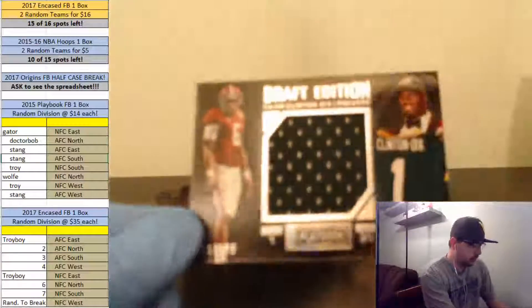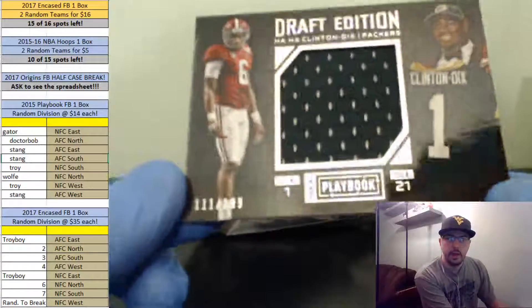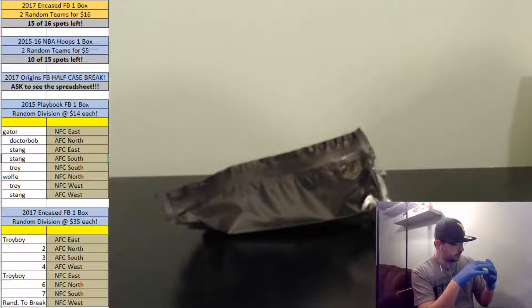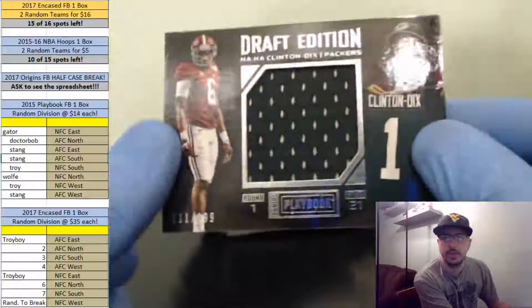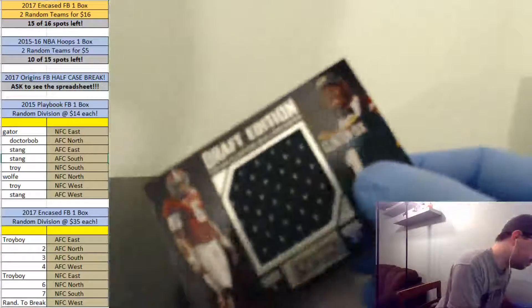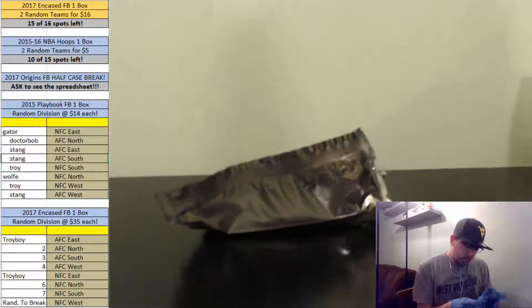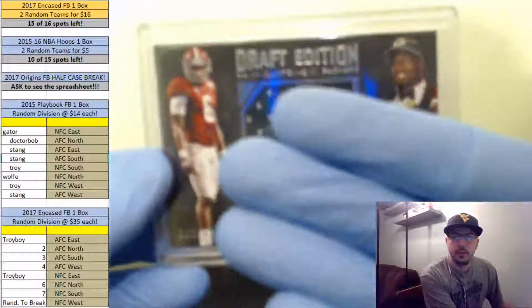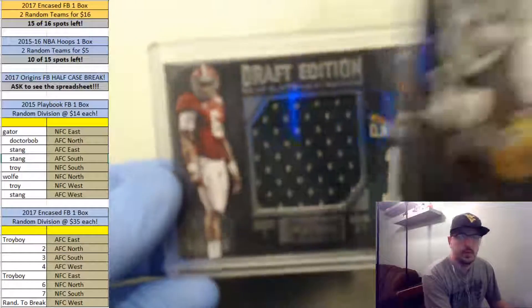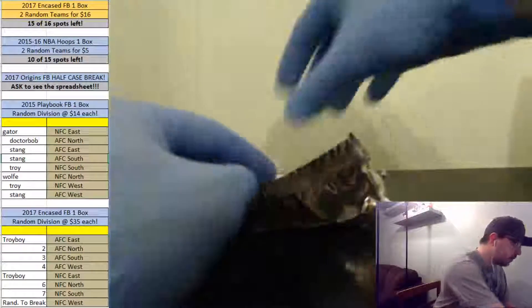For the Packers again — Ha Ha Clinton-Dix Draft Edition, out of 199. He was drafted in 2014, so this is just a Draft Edition, not his rookie card. That's out of 199, memorabilia. Ha Ha Clinton-Dix out of 199 — not a rookie card because he's a rookie in 2014. Number 111 out of 199. That's the first booklet.